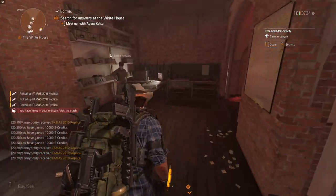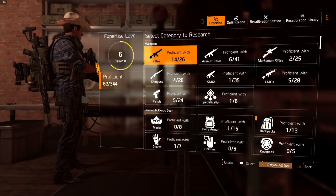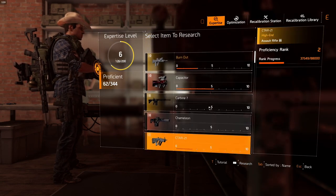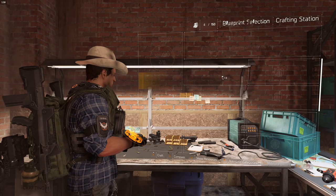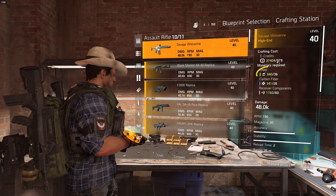Run over to your expertise and donate all junk. Now we have level proficiency in — there it is — FAMAS, level seven. The reason crafting weapons is very useful is because you only need one or two types of common material: steel or polycarbonate, 36 of them.